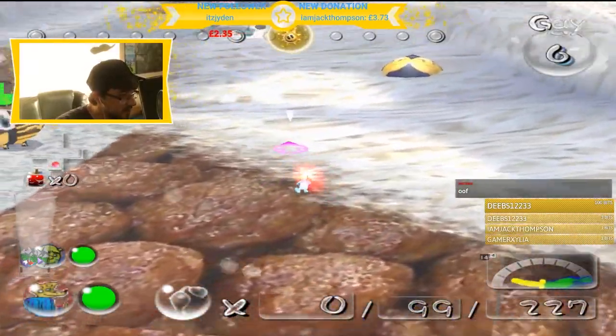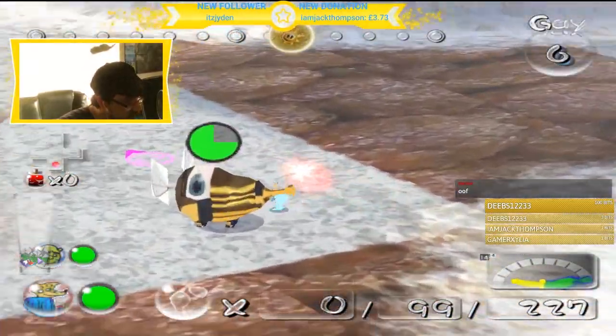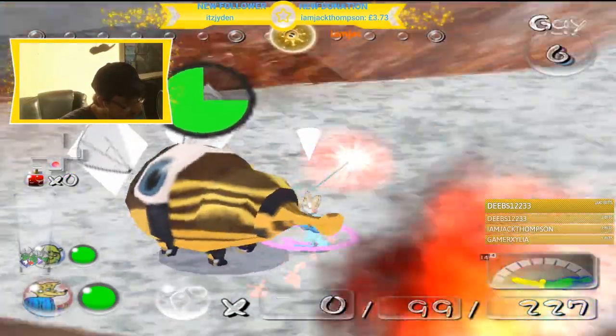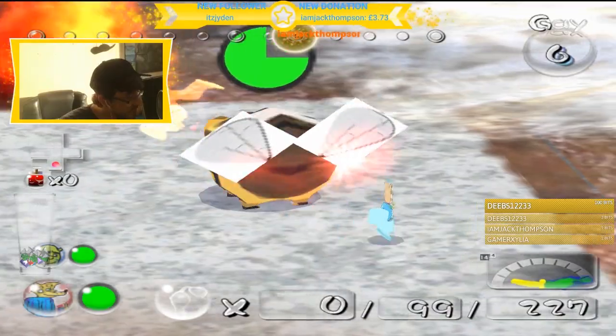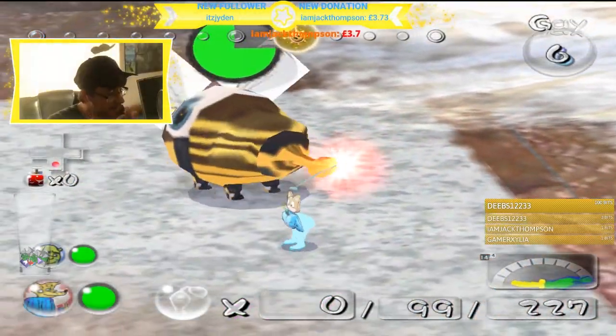Let's scout the area. First of all, what are you? What's your deal? What is it? What is your texture? You're like a fairy with your very 2D fly wings.